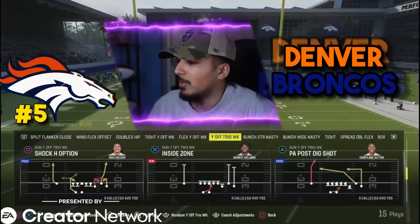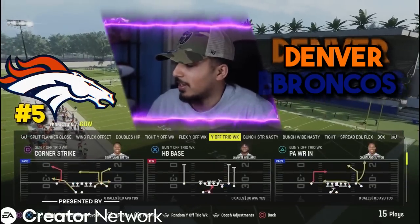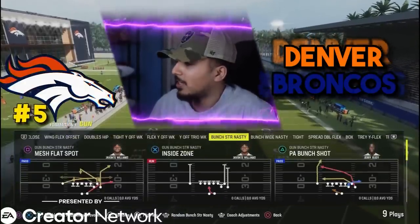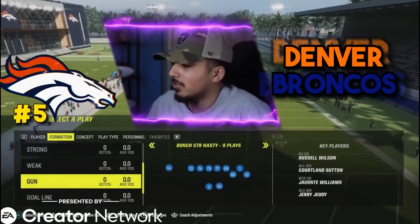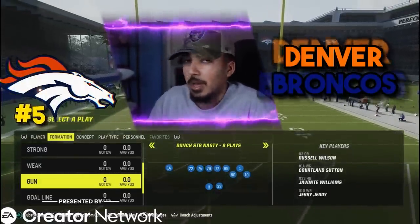Here are the shotgun formations. We're going to go with Y off trio — this was in Saints last year and numerous years before that. Some great plays right here. We're going to go with bunch strong nasty. We got a toss, wide trail, PA shot, PA bunch shot, and inside zone. This is a new formation they added into Madden — bunch strong nasty. Keep that in mind. This is going to be meta in my opinion.